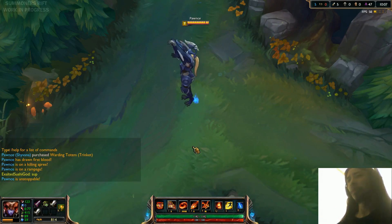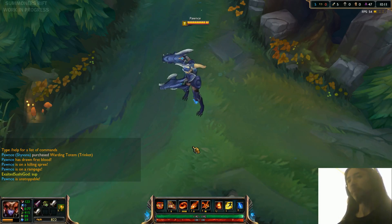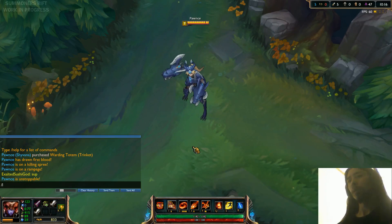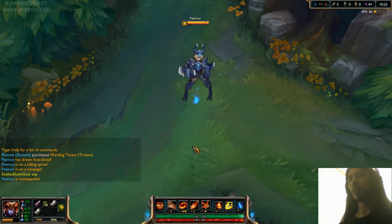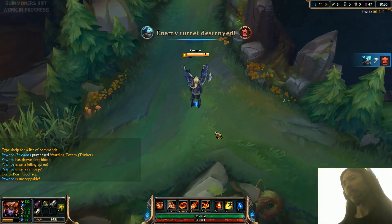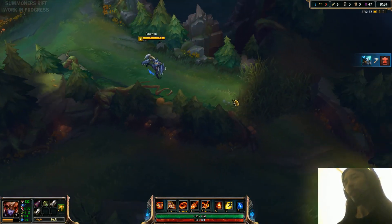Here's the taunt. Here's the joke. Here's the laugh. And here's the dance. So as you can see, all the animations are the same, the lines are the same — it's a 975 RP skin — but she looks new and there are new effects, and the dragon is also different.